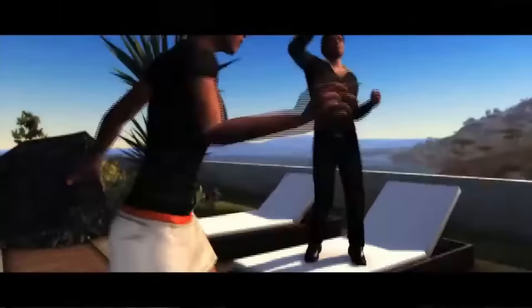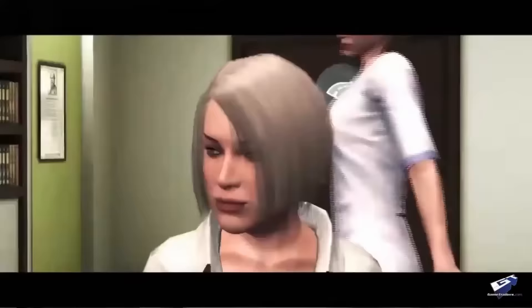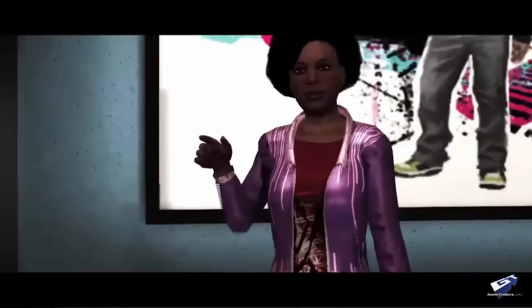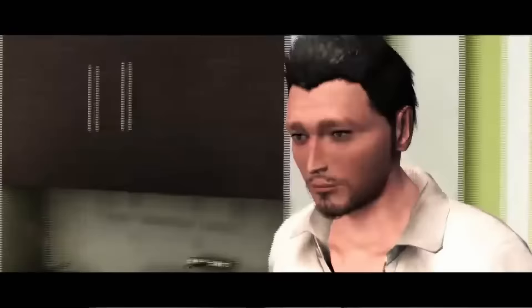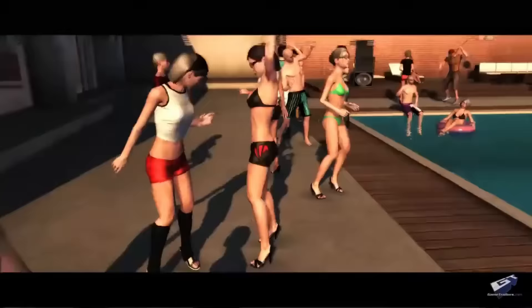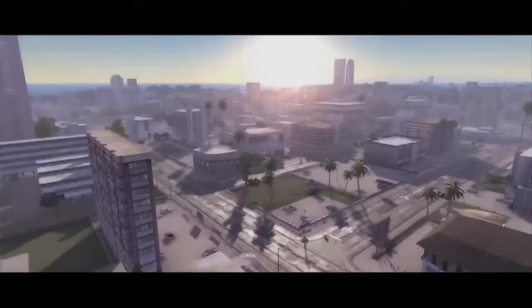Now let's get into some of the weirder features that are in Test Drive Unlimited 2, starting with the character customization. At the start of the game you get a choice between a multitude of different avatars, and if you don't like them, you can modify them to your heart's content. There are multiple different clothing stores based on different brands, set into different categories — from sportswear to casual attire, all the way up into designer outfits and suits. At these clothing stores you can change your hat, put on some glasses, change your shirts, pants, shoes, and find the perfect pair of gloves. Since you see your character quite a lot in cutscenes and throughout the game, the ability to personalize your character is a great feature.